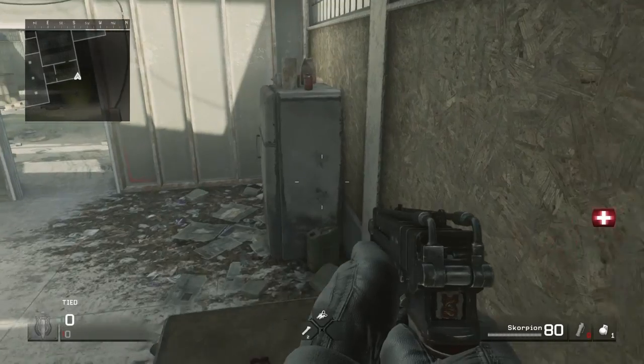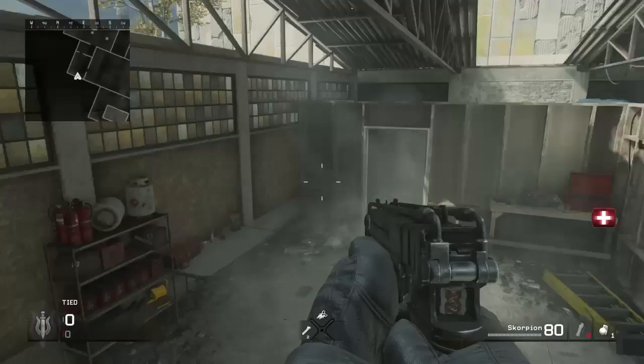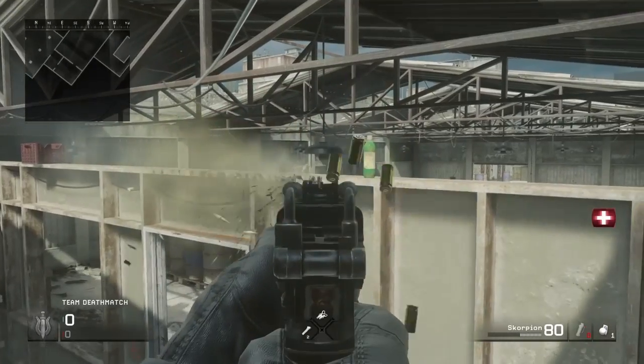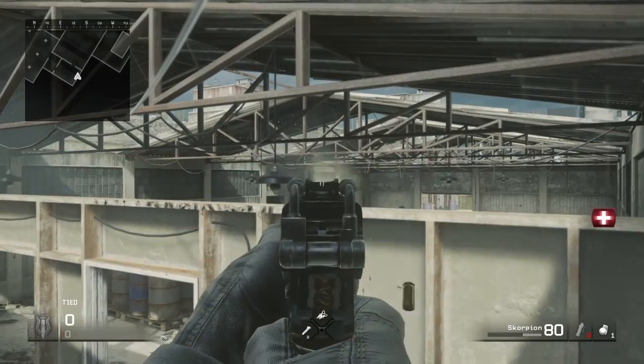In normal mode you'd have to double jump over there — crouch jump over there — and it's kind of hard. You have to aim over here, and there's this bottle here. Go to where this bottle is.